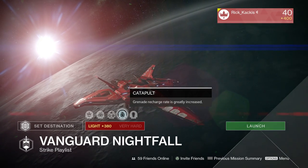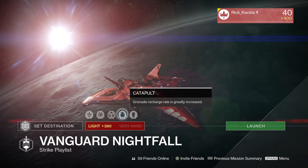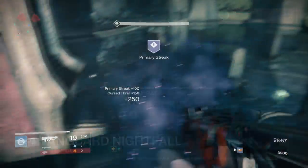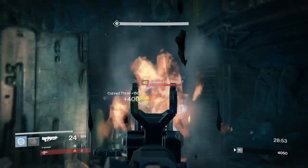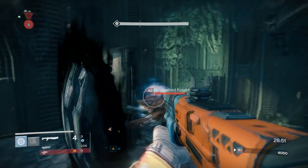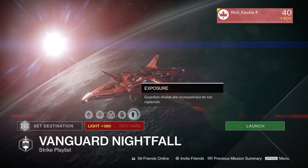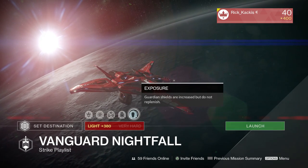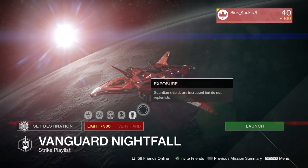After that, we have the one and only positive modifier for this week, making your grenades recharge significantly faster. This is going to be the most important asset in our build, because it's the only positive modifier. And lastly, we have Exposure. This means that you have a lot more shields than normal, but they basically don't recharge. So once you get to low health, you are really going to need to play safe.